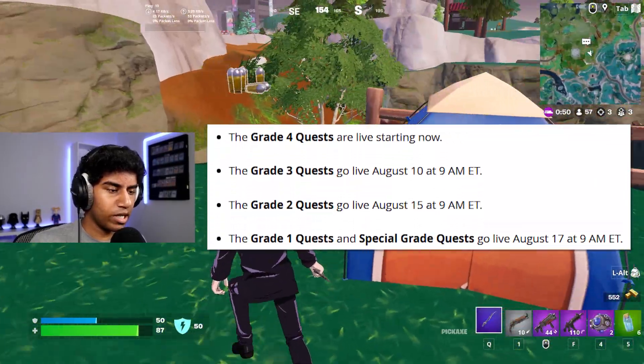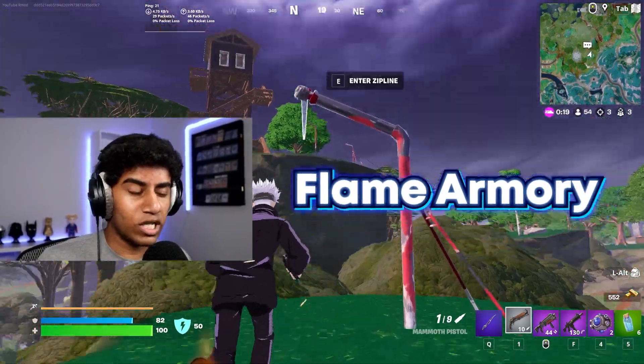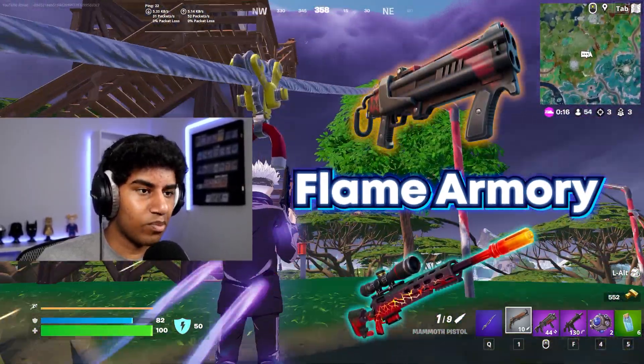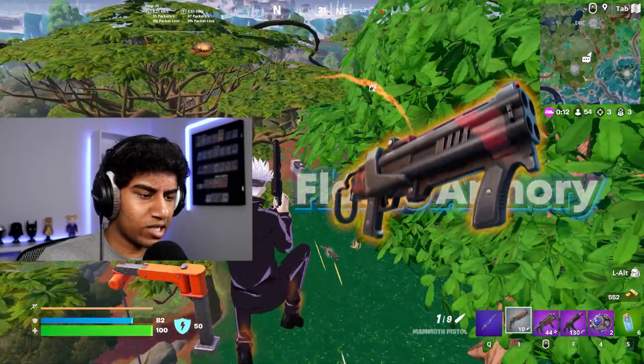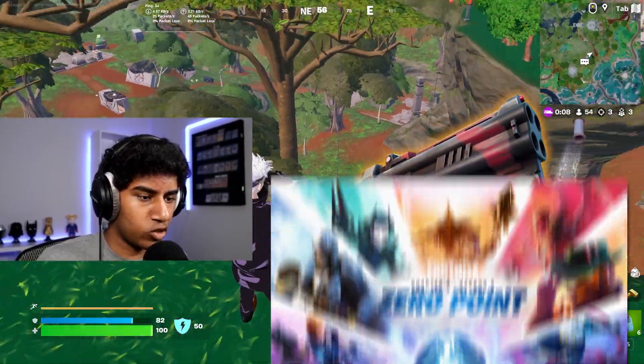There's also a free questline that you can complete to unlock a glider. We also got one brand new augment — flame armory — which gives you both the dragon breath shotgun and the dragon breath sniper. It's been so long since we've seen the dragon breath shotgun in the game. I believe the last time we saw it was when it first came out all the way back in chapter 2 season 5.